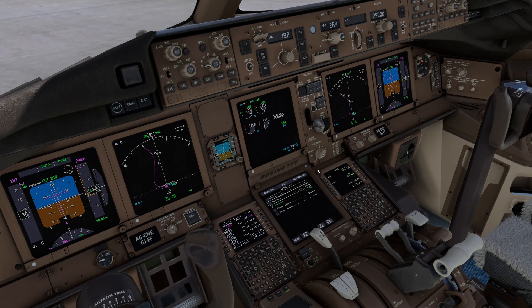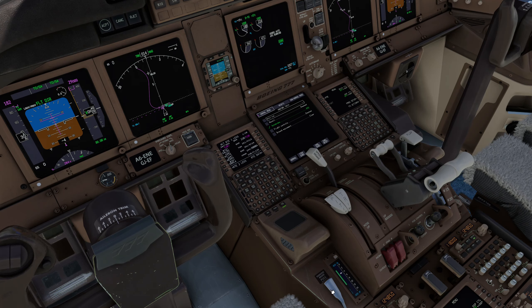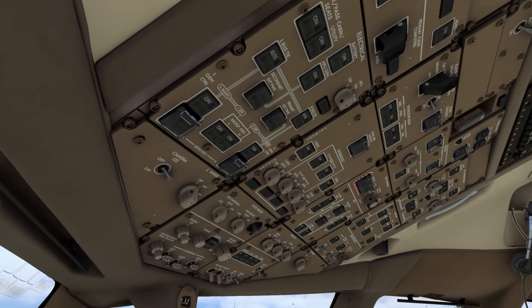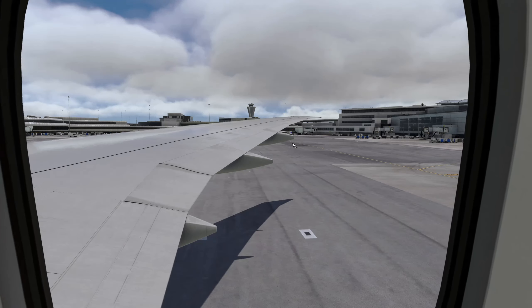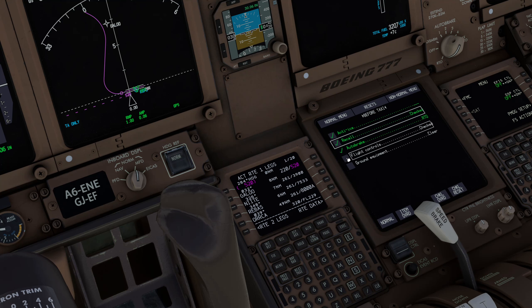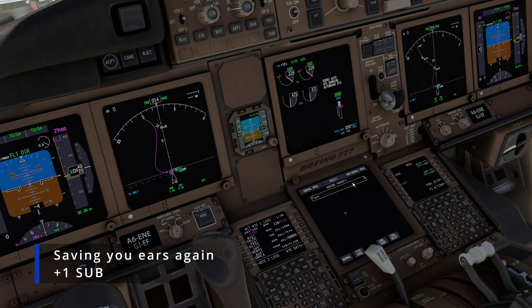Auto brakes are set. Parking brakes set while they disconnect. Logo and wing lights come on, runway turnoff lights come on, flaps going to five then up to 15. Speed brakes to RTO — good. Anti-ice good. Recall good. Ground equipment all clear — flaps set to 15.